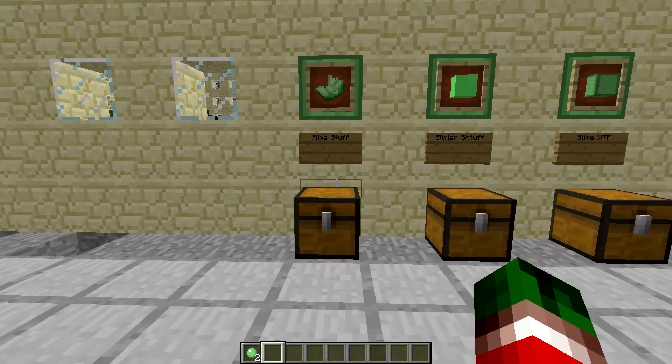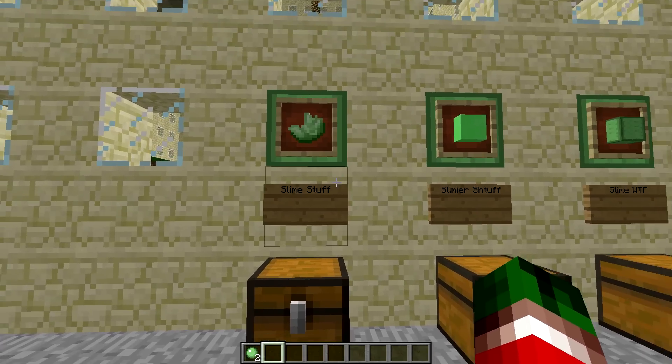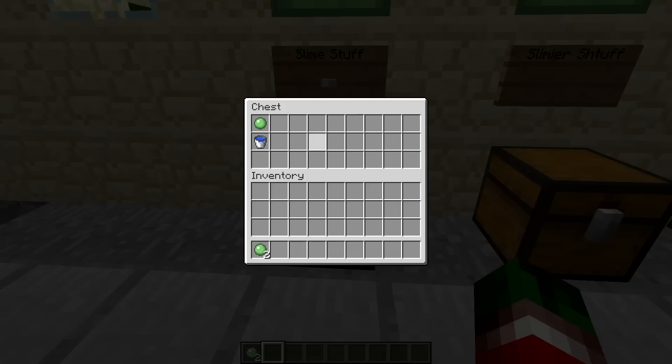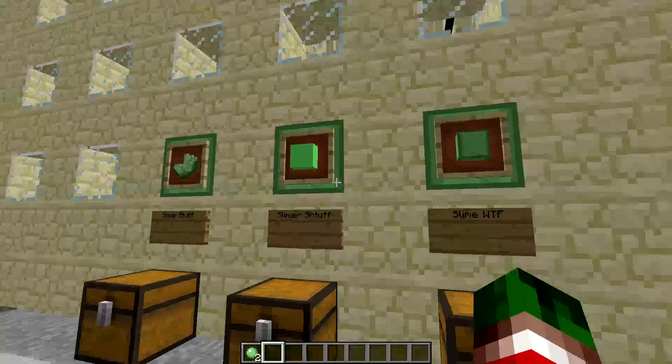So we're going to go ahead and show you the first thing. This is the slime essence — I just call it the slime stuff because it looks like just a bunch of stuff. All you need to do to make this is a slime ball and a water bucket. Now what this will lead to is being able to craft these two things right here.